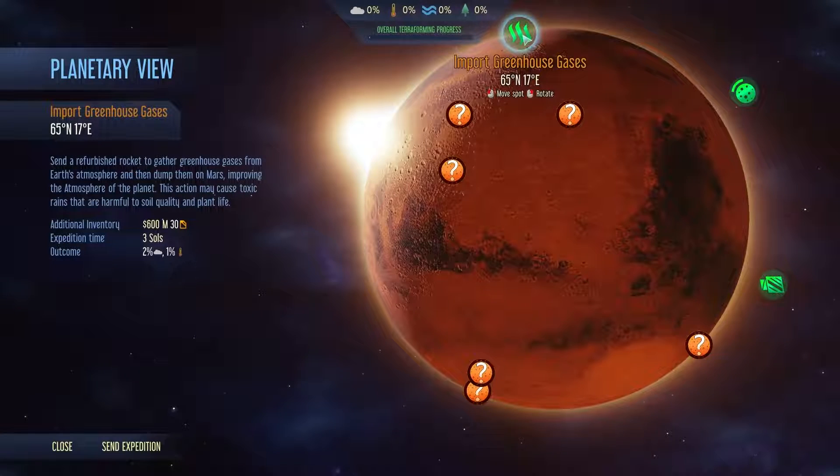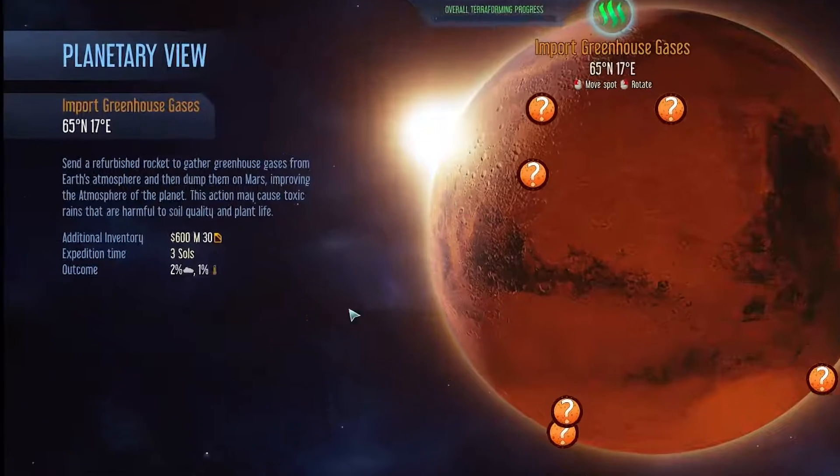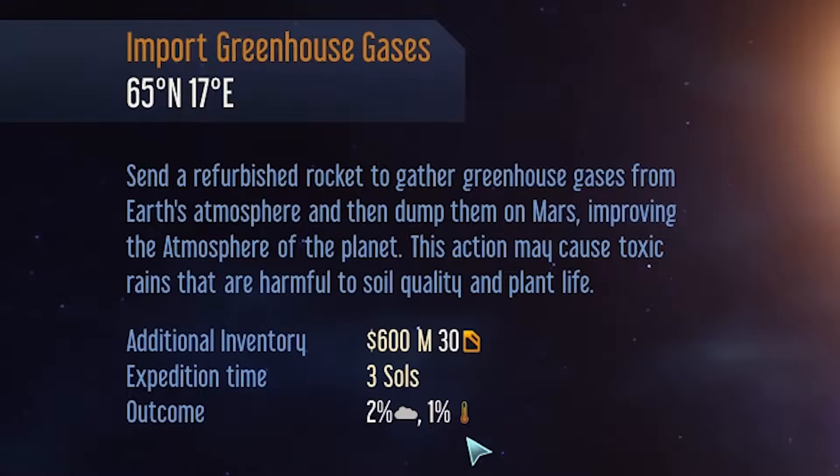First off, we've got Import Greenhouse Gases. This sends a rocket back to Earth to pick up greenhouse gases and drops them off on Mars. This increases atmosphere by 2% and temperature by 1%. You need the fuel to take it off, and you need the money to pay for the gases and the transport from Earth.